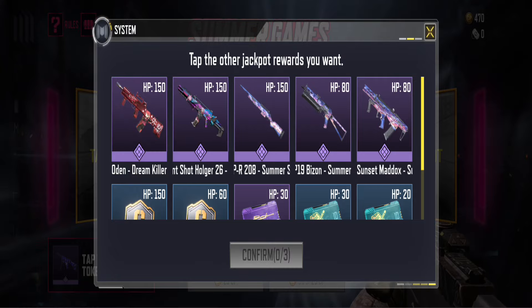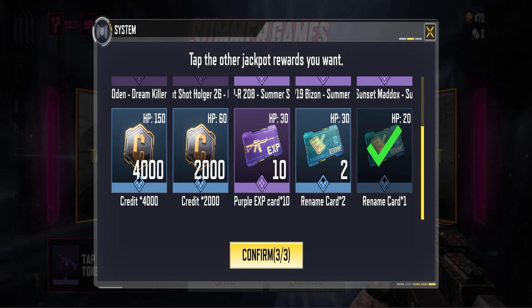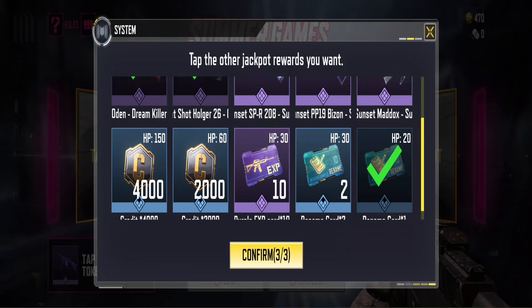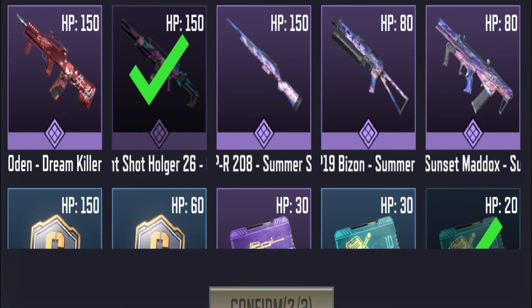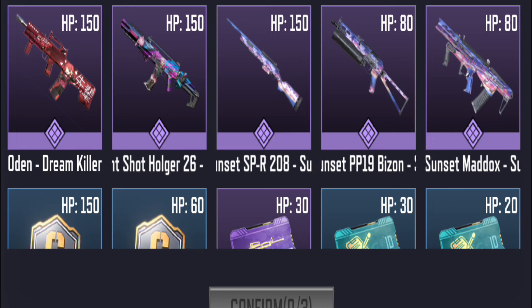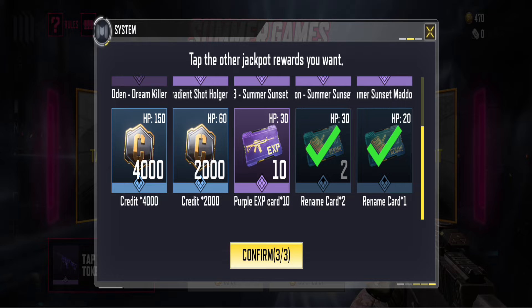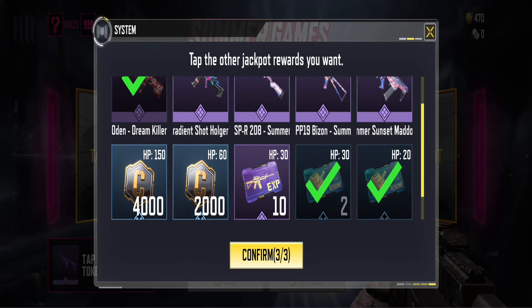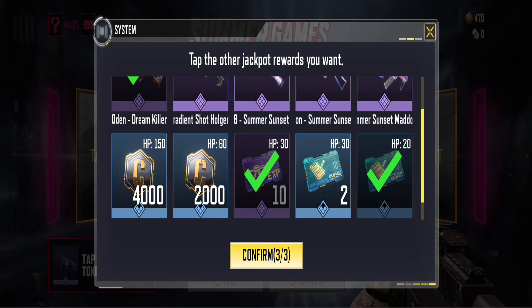Here are the tricks to securing your jackpots quickly. Before you pick your jackpots, select Odin first, then Holger, and the Rename card. Each reward has a health number, and choosing one with a higher health number will cost you more. If you want to save, pick just one weapon — either Odin or Holger — and then select two Rename cards. This method makes it easier and cheaper to secure your main weapon.